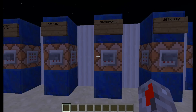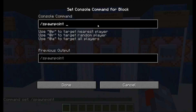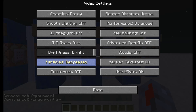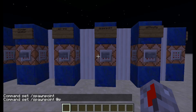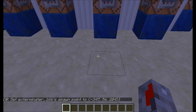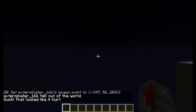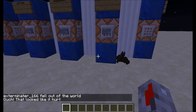Slash spawnpoint will set my spawn point at the exact position I'm standing at when I press the button. If I die I will spawn there. So I set my spawn point, then do slash kill to die, and when I respawn I'll respawn right there. Pretty easy command.